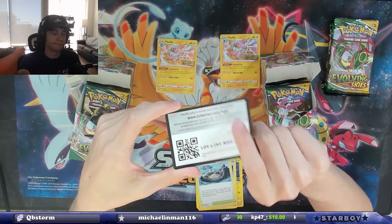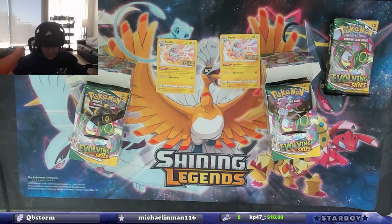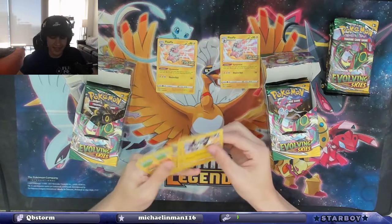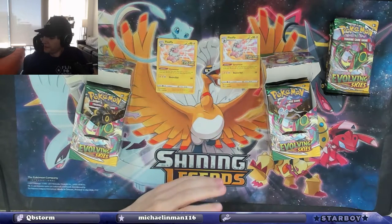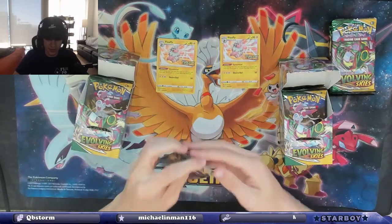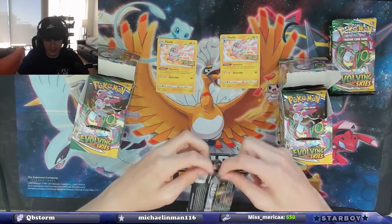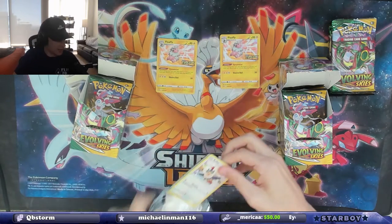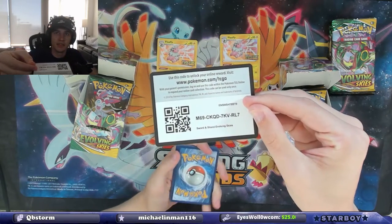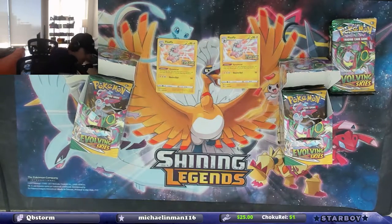If it's a green card, it says 'Redeem' instead of TCGO. Because why wouldn't they give you a way that you can't actually hide if it's a hit or not? We got two Flaffies, which we knew we were gonna get. Let's start with you, Blake. We'll test the theory in the new ones too — I could be wrong, but that's how it went last night. I'm assuming white code card with TCGO means a hit.